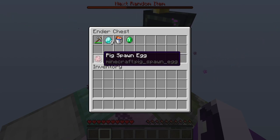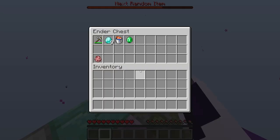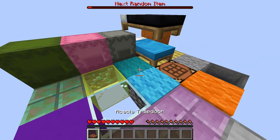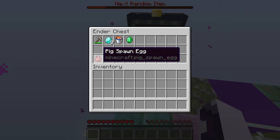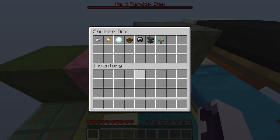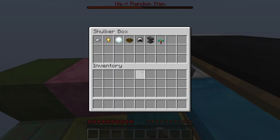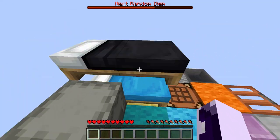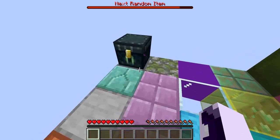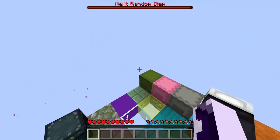If we get another spawn egg that'll be amazing. We have a water bucket and now a pig! A pig won't do too much — cow or sheep would be better. Sheep would be amazing for wool once we get shears. But then we'd need grass for them. So I'll make sure to build a grass platform in the future for animals.